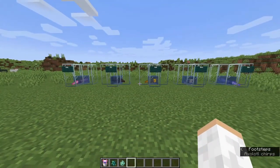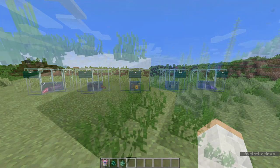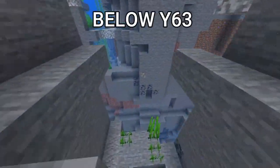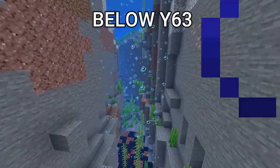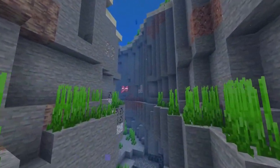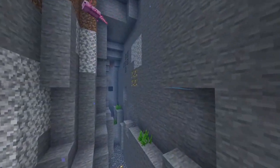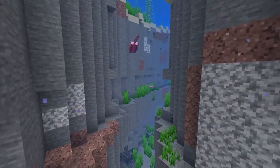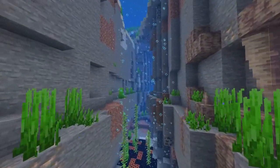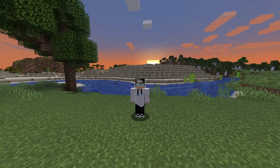Now you might want to know where you actually find these little guys. After world generation, axolotls spawn individually below sea level Y63, in total darkness, and where there is a block like stone, deep slate, andesite, diorite, or granite less than 5 blocks below the spawning space. I've mostly found them in the oceans — go down into the ravines in the oceans. I've found them in caves as well. Basically anywhere under Y63. Go check out the oceans and caves and you'll run into an axolotl.